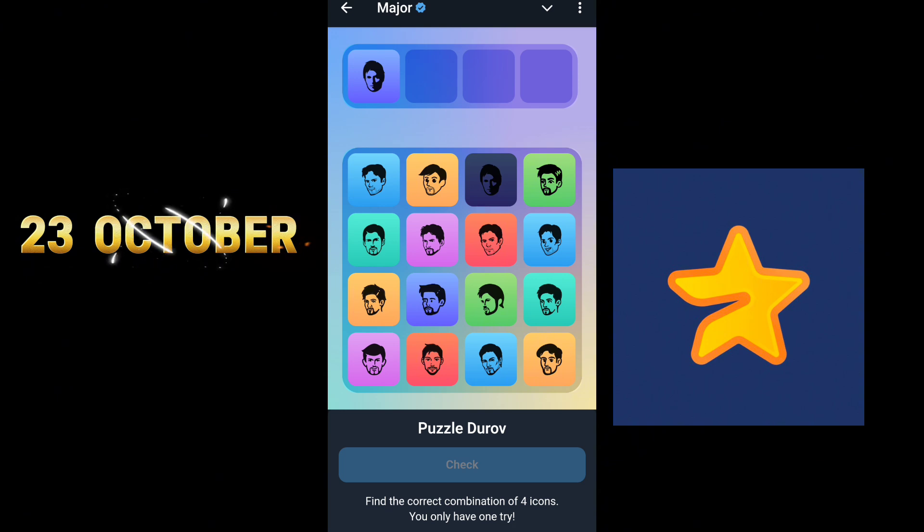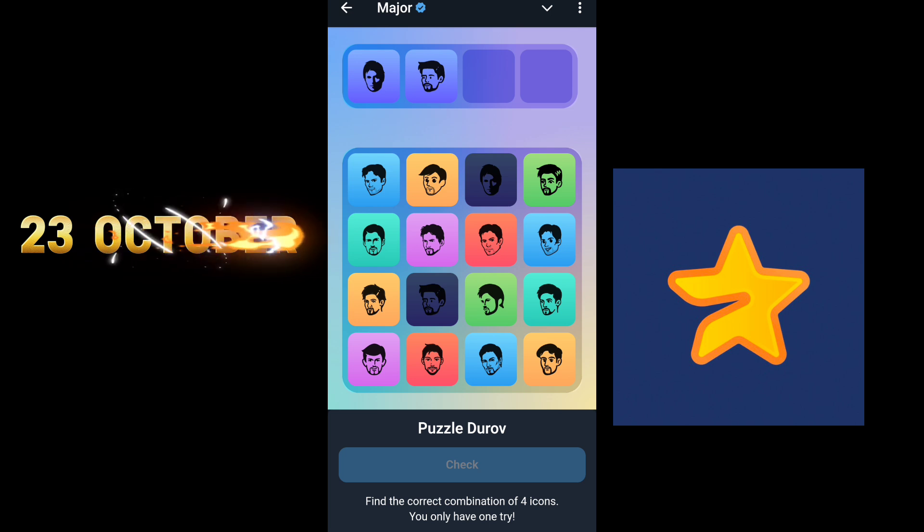The next card is this one — not that one, this one. Okay, one ten — you got it.